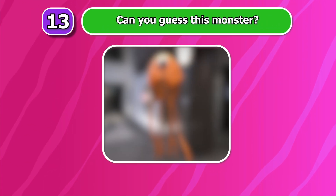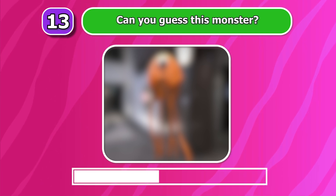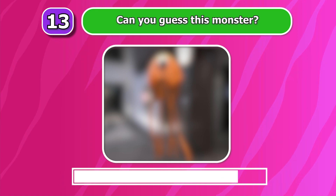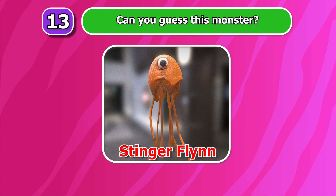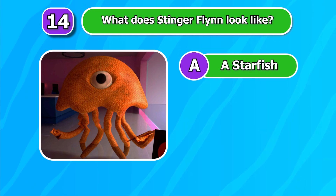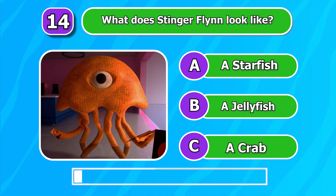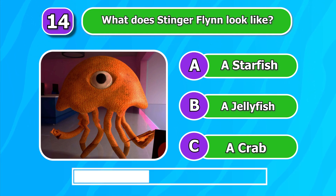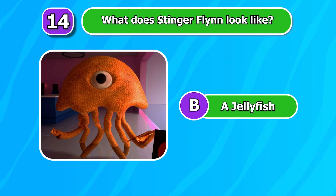Round 13 — can you guess this monster? One match! It's Stinger Flynn! Round 14 — what does Stinger Flynn look like? A. A starfish. B. A jellyfish. C. A crab. B is the correct answer. Stinger Flynn is an orange, jellyfish-like monster.